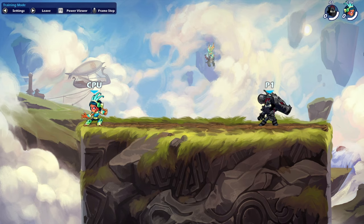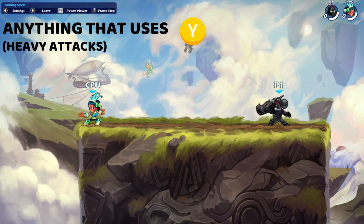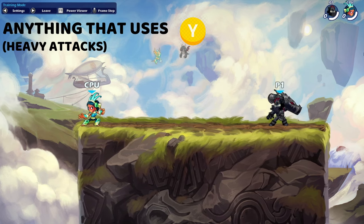The important thing to note is that heavy attacks are extremely dictated by each character in Brawlhalla. Your heavy attacks — the Y or B button on controller — depend directly upon the Legend you are using. So play around in training until you find someone you think you'd like.